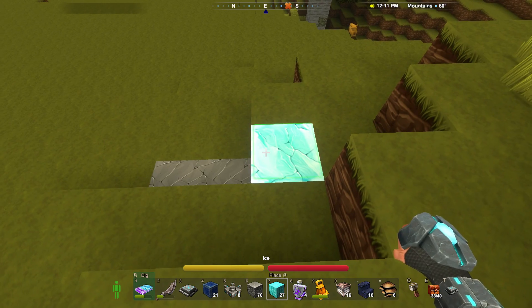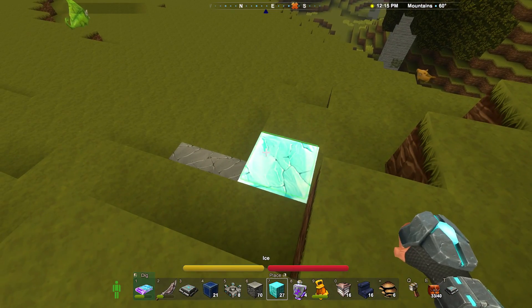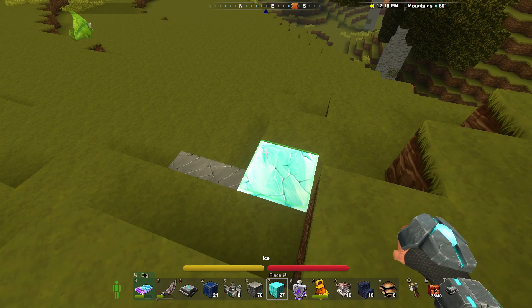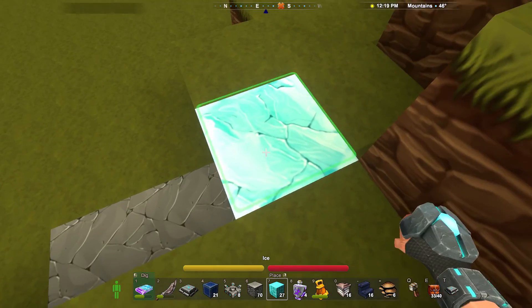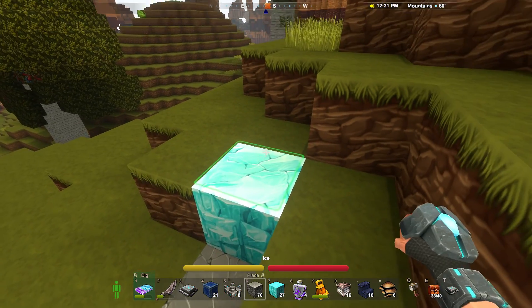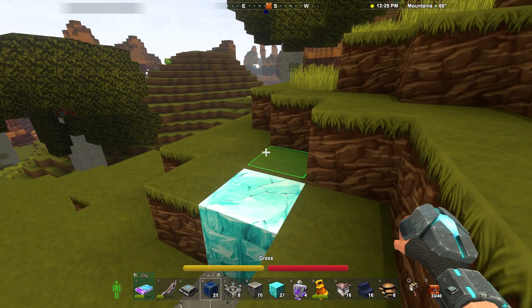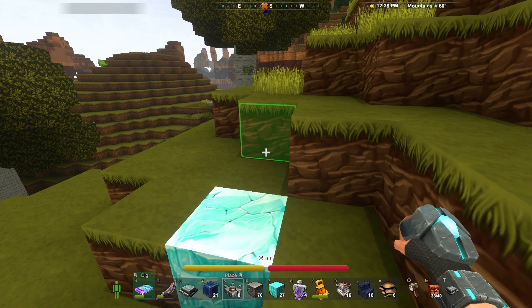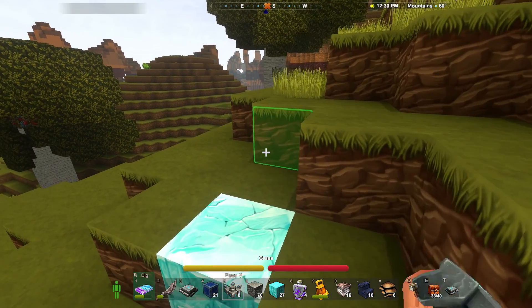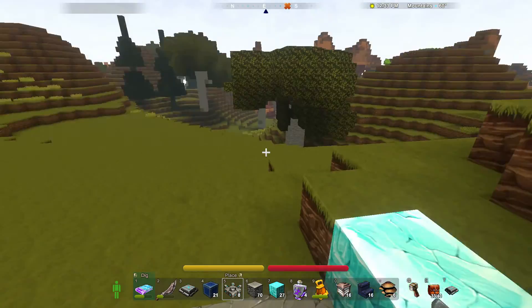You might remember I mentioned before how ice doesn't melt even in hot biomes like canyons. I haven't tried it out in savannas or deserts, but in canyon biomes it doesn't seem to melt. That might change if we get to a biome with an actual heat mechanic on it. I should test it out in the lava biome, where I expect it will melt. But at least in a lot of surface biomes, it doesn't seem to.